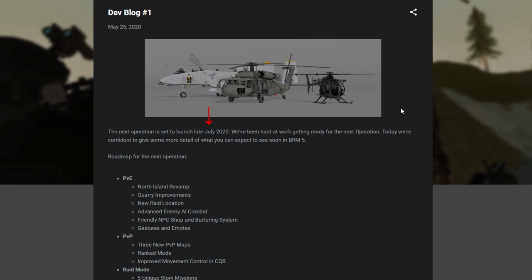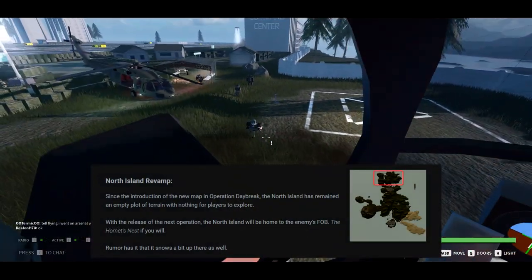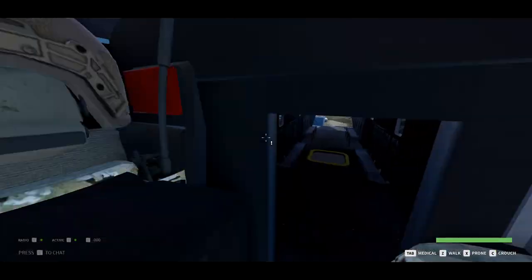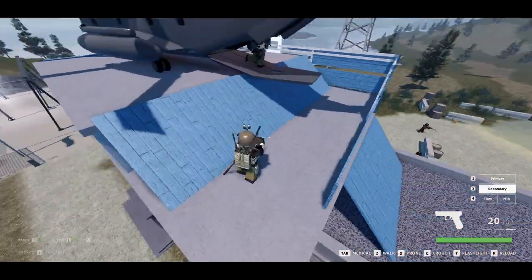Number 1 was posted in late May, and it begins with an ETA of the operation as well as a roadmap. The first point covered is a revamp to the North Island, which is that region past Ronagrad that is empty as of now. The enemy's FOB will be located there, and it's even hinted that we'll see snow. If you have observed the stages of a Ronagrad city raid, you'll know that the enemy spawned from there anyway, and that's a bit of continuity which I appreciate.